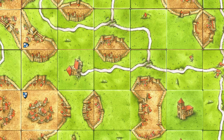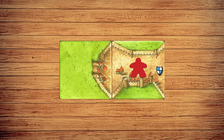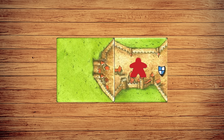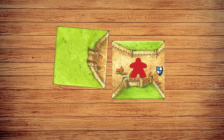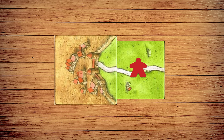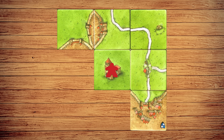At the end of the game, you will score every incomplete feature. Once again, the player with the most followers on the feature scores it. Incomplete cities are worth half the points — one for each tile the city is on, plus one more for each shield. Incomplete roads are worth full credit — one point for each tile the road is on. Incomplete monasteries are worth one point plus one for each surrounding tile.